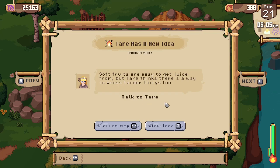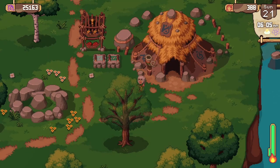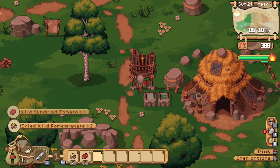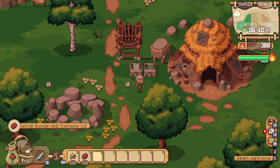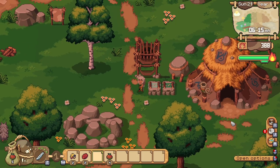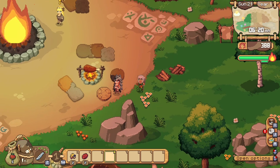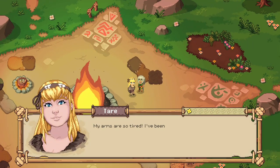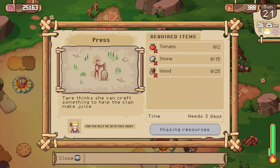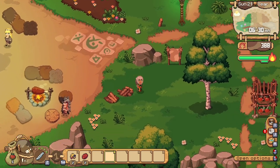Soft fruits are easy to get juice from, but Tear thinks there's a way to press harder things too. Go talk to Tear. Hey queen — my arms are so tired, I've been juicing fruit all day, but it got me thinking: what else could we juice if we had stronger arms? I have an idea on how to do it but I could use your help getting some materials — tomato, stone, and wood. You got it, sister!